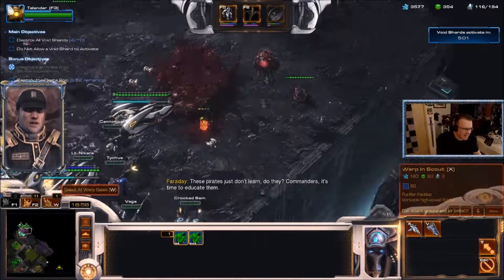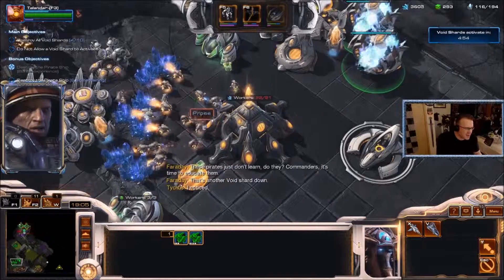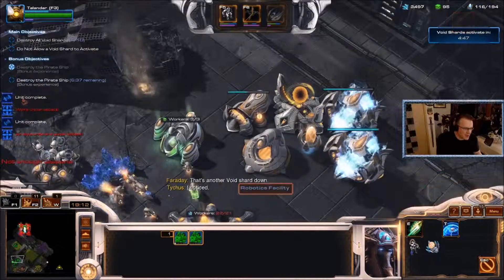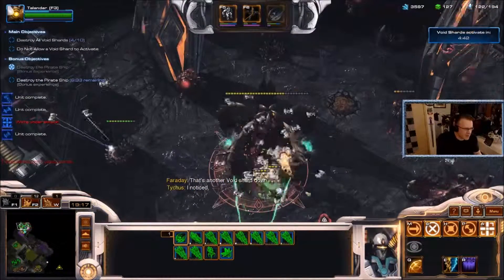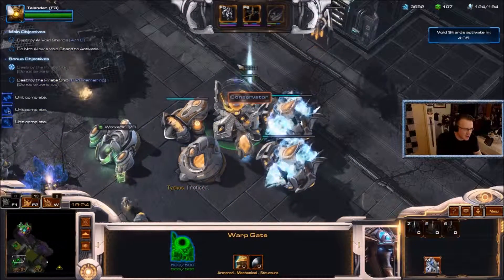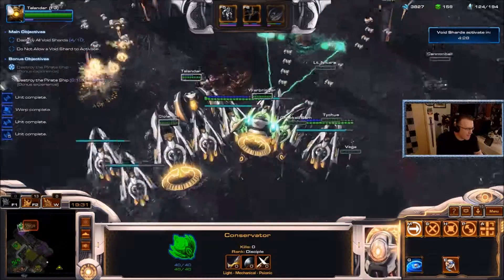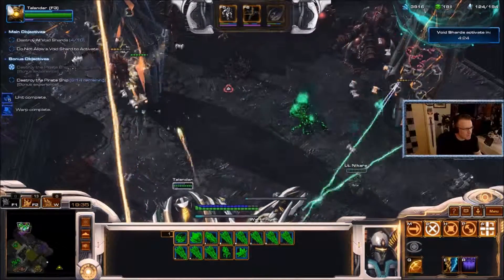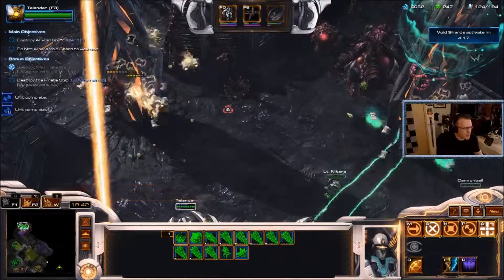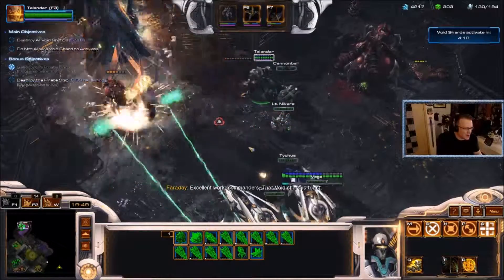No need to be cloaked right now. These void shards are being sped up a little by the chrono boost. I mean, I'm already pretty invincible so I don't really worry about it. And if I really wanted to I could be making conservators. I dominated an infestor that had no energy — it was looking to consume something but it can't consume ally units, heroic units, or enemy units — so no energy.